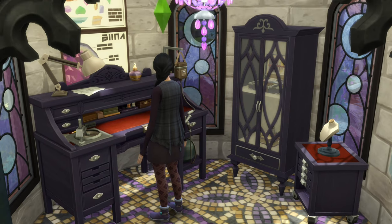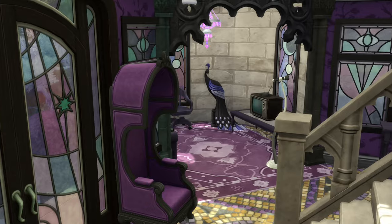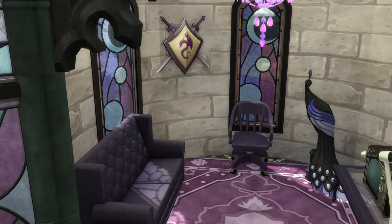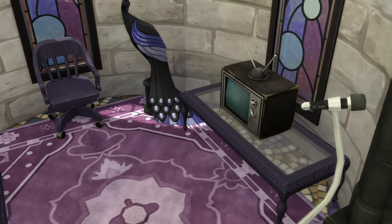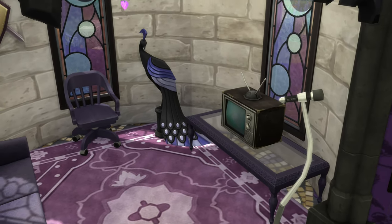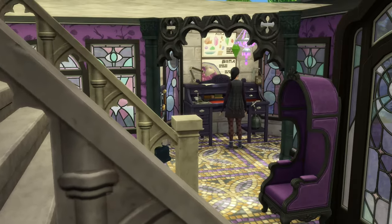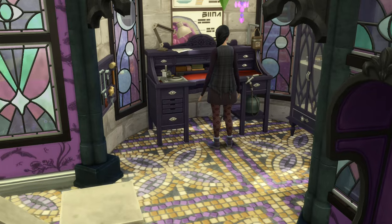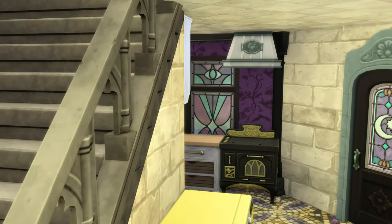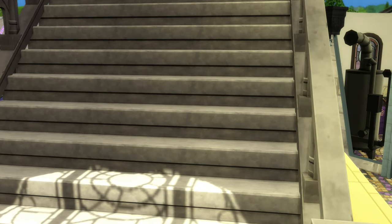I went ahead and used a lot of stuff from that pack even though it didn't go with Opal's style preferences in build mode. Here is the living room — none of the TVs are classified as vintage, but this one definitely is, or maybe it's just shabby, but I'm going to consider it vintage. She has a tiny little living room and a tiny little office space, and unfortunately with the way the castle is set up there's this huge staircase in the middle.